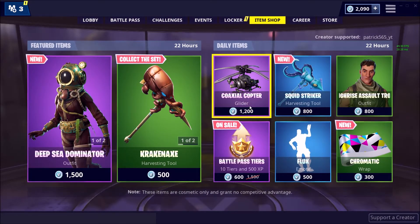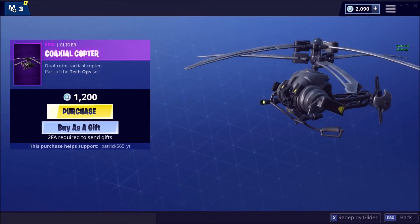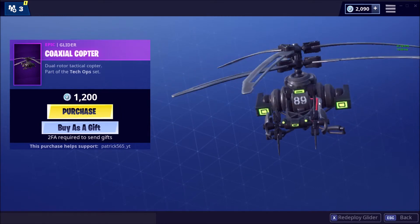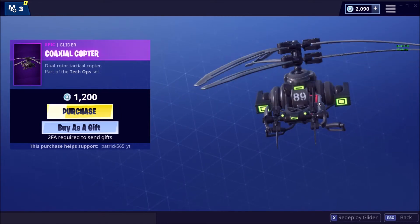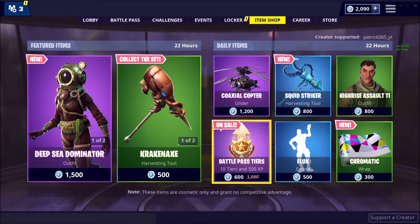Alright, let's get right into the daily item shop, and this is one of those contenders — Coaxalcopter for the Tech Ops set. Holy moly, what a good one. I mean, look at it from the back — that's pretty cool. I like it, I dig it, I think it's good. Definitely better than the purple in the shop.